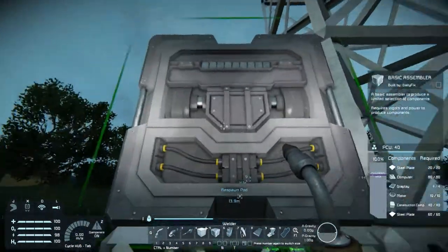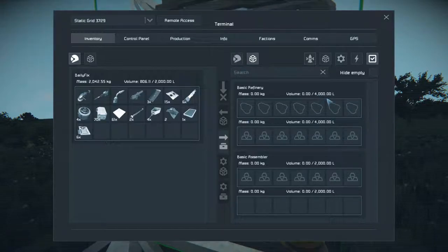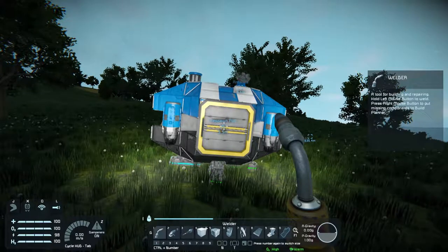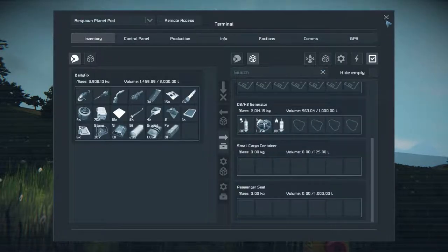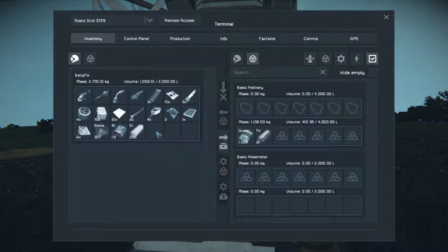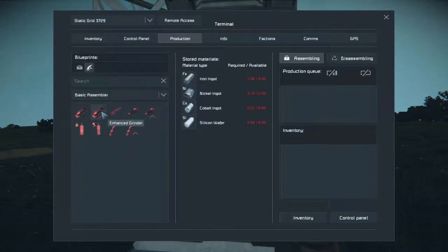We now have the basic assembler. Let's take a quick look at what it will do for us — we can refine. The capacity is really low right now, but the basic assembler has twice what was in there before. Let's get everything out of here. We can make secondary tools. We'll need to find silicon and cobalt, so we'll have to go on a trip. We have magnesium over there, but that is no cobalt.